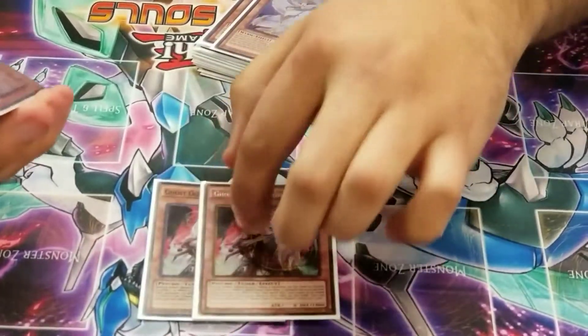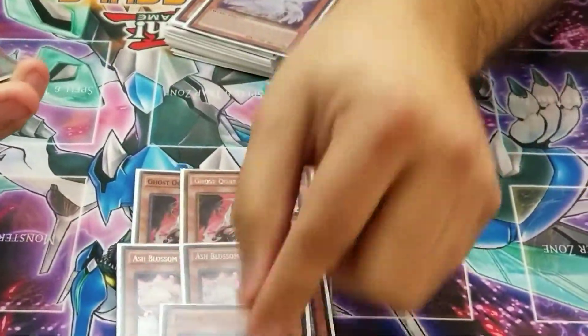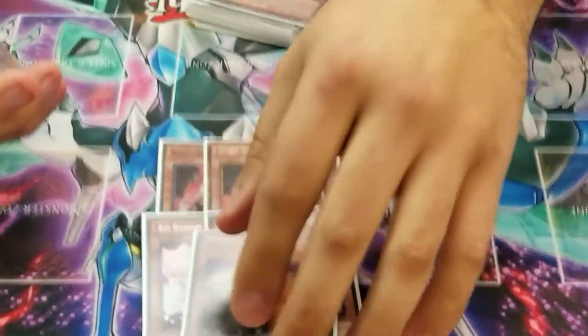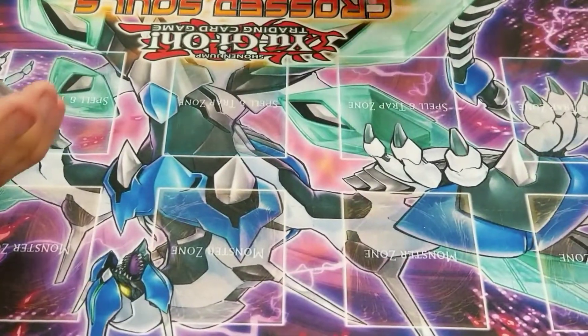For the hand traps, it's just basic: two Ghost Ogres, two Ashes, and one Maxx C. Didn't use Maxx C as much today — there wasn't much Special Summoning since Zoo's gone, so no spamming. Always let it out going first, always a good choice.